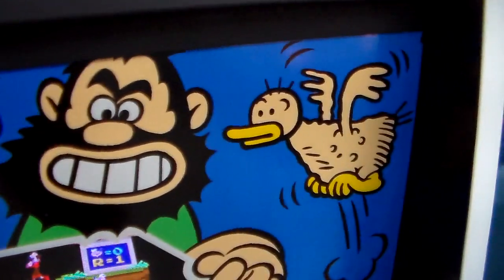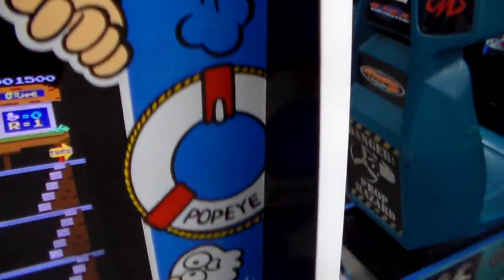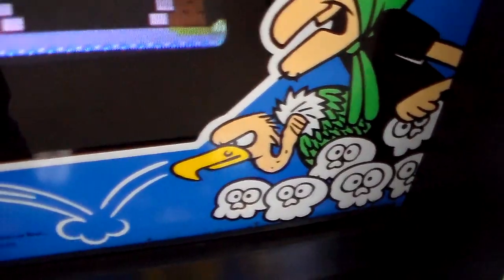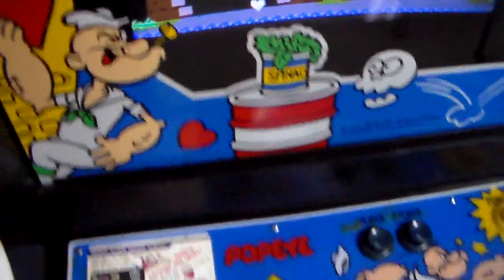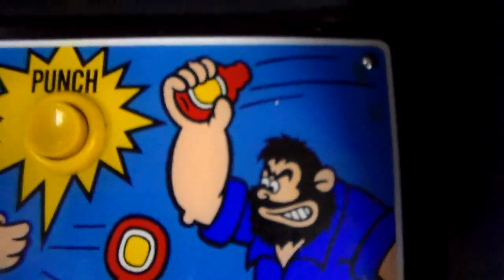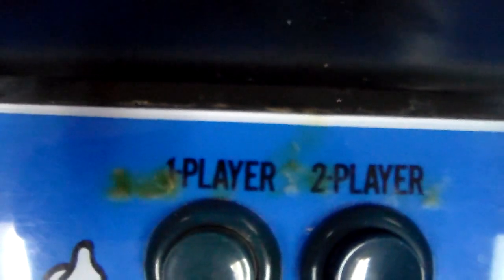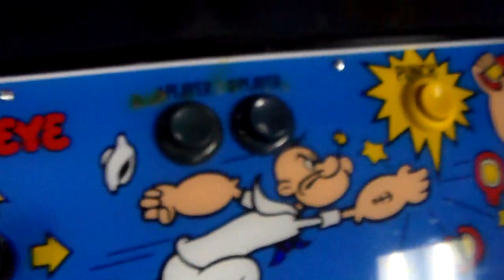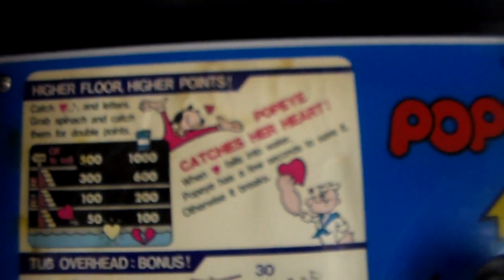Nintendo always had these real colorful bezels. Bluto's always drinking beer. There's the sea hag and her buzzard, and there's good old Popeye. I won't do a Popeye impersonation — I'll leave that up to you folks. I don't know if the button colors are right, it may or may not be. You can see the mark of a great game: cigarette burns above the buttons. If they're real bad we replace it, but those aren't major, so we left it — gives it a little character. And we don't have to spend 50 bucks on a new control panel.